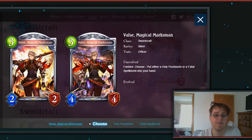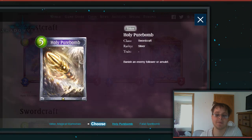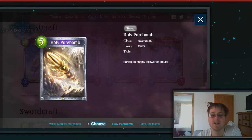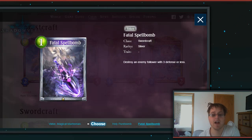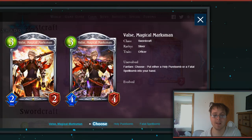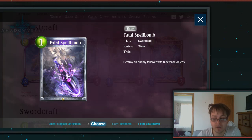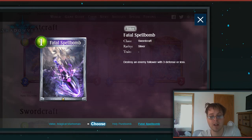Then we have the Vassal Magical Marksman, a 3-drop 2-2 Silver Officer. Fanfare, choose: put either Holy Pure Bomb or Fatal Spell Bomb into your hand. Holy Pure Bomb — which has had its art updated since last time due to copyright infringement issues — is a 5-drop Silver that banishes an enemy follower or amulet. Banishing is always great especially when it covers both types. Fatal Spell Bomb is a 1-drop that destroys an enemy follower with 3 or less defense. An extremely versatile card — being a 3-drop and setting up for turn 4 or 5 gives a lot of flexibility.